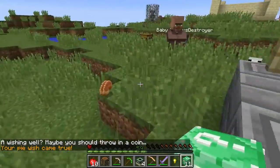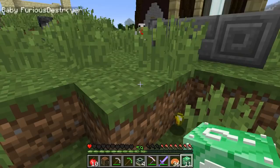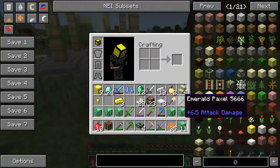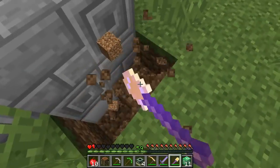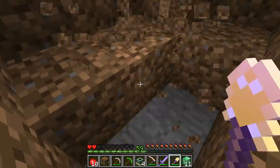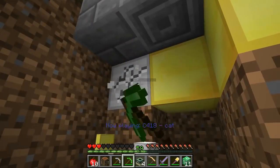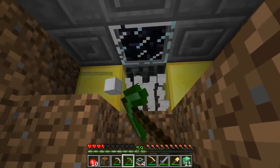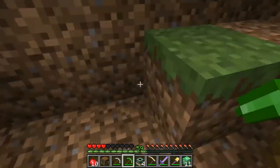Unlucky villager — what do you have? I got a pie wish. Tons of food because I didn't want to eat my apples — I want to turn them into golden apples. Oh my god, it's music! Do you want to groove with me? Come on — it's called Cat. It's really groovy. We get this one every single time.